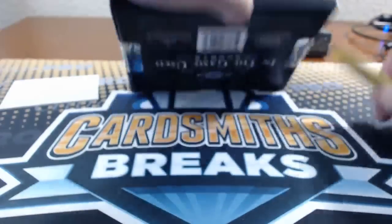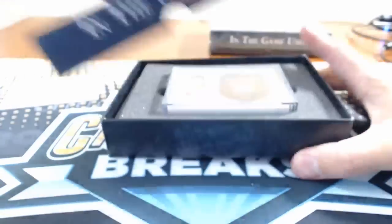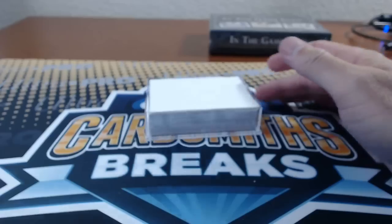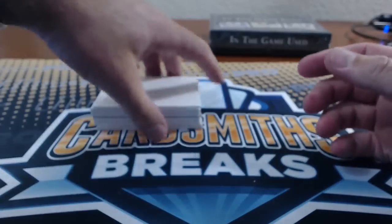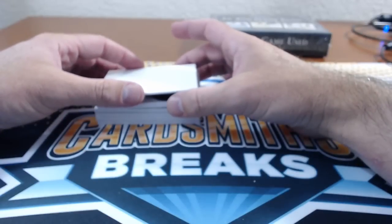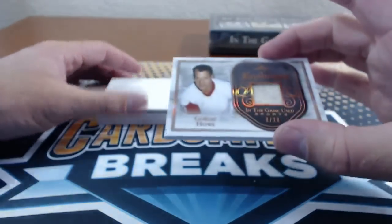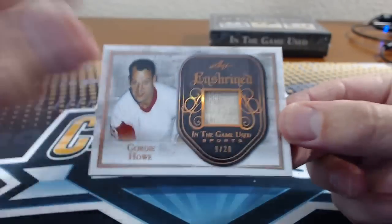Jules and Ryan said we have to go to dinner at six, so I'm sort of rushing even though there's no way we're getting done by six. I buttered Jules and Ryan up with a case of something we're all going to do. Number 51: Ryan E. — Gordie Howe, 9 of 20, David Robinson Relic.